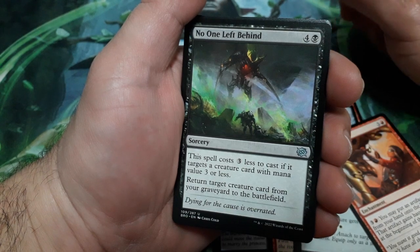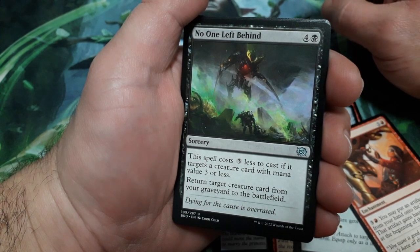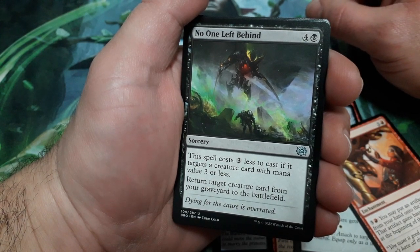No One Left Behind, 5 drops. It costs 3 less to cast if targeting a creature card with mana value of 3 or less. Return target creature card from your graveyard to the battlefield.